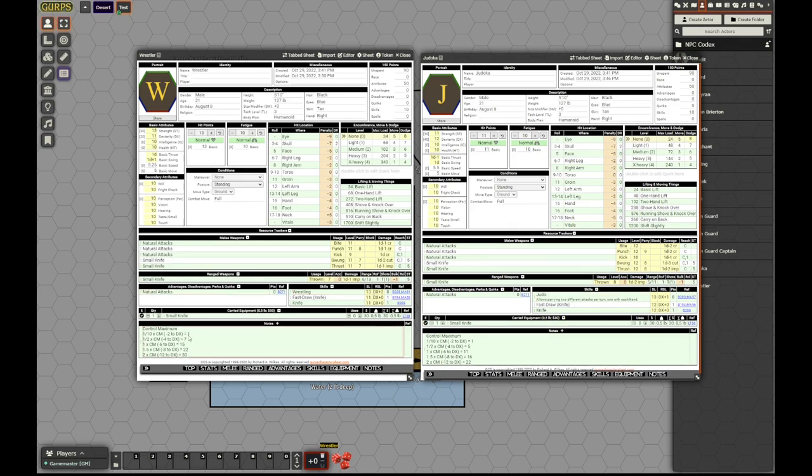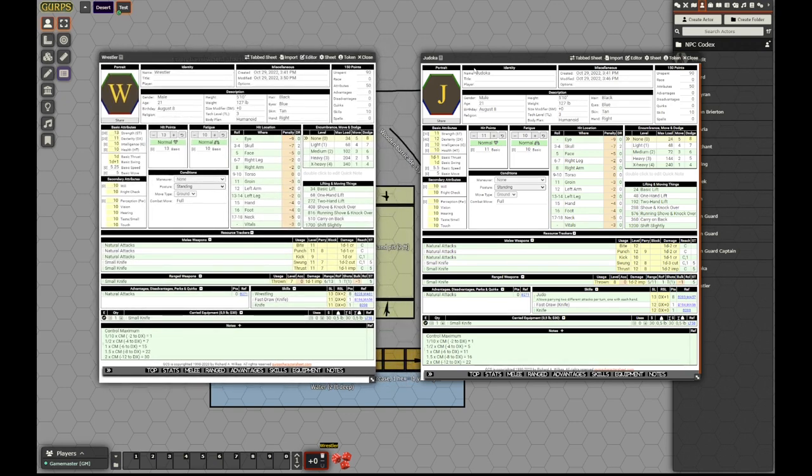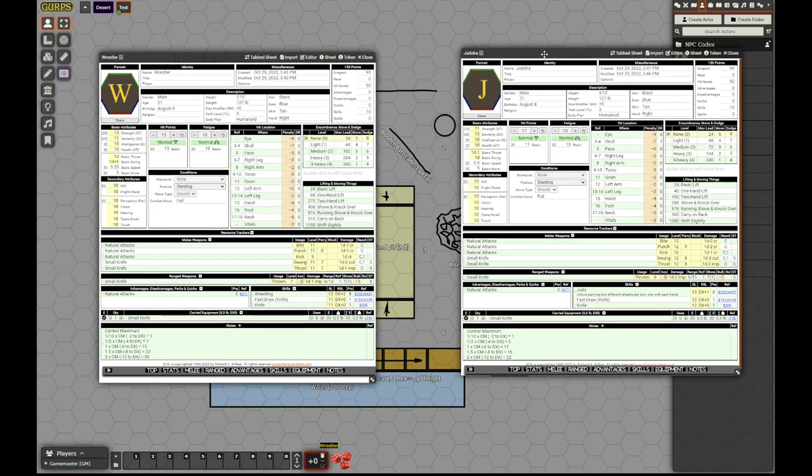Thanks to his higher strength and to the wrestling skill, the wrestler has higher control thresholds. So he is harder to grapple and he grapples harder as well.